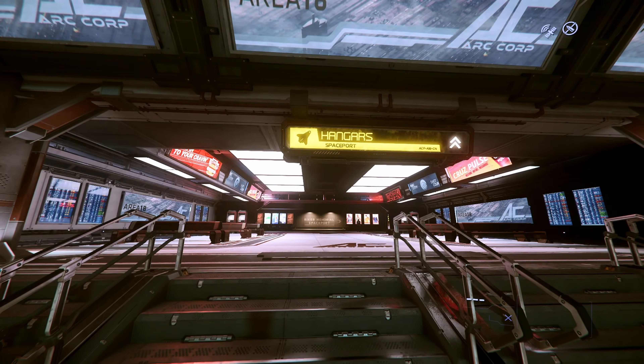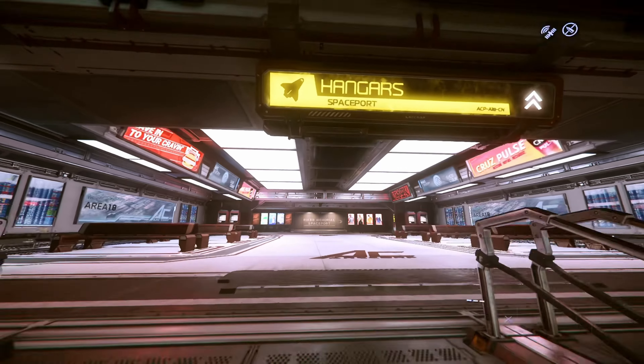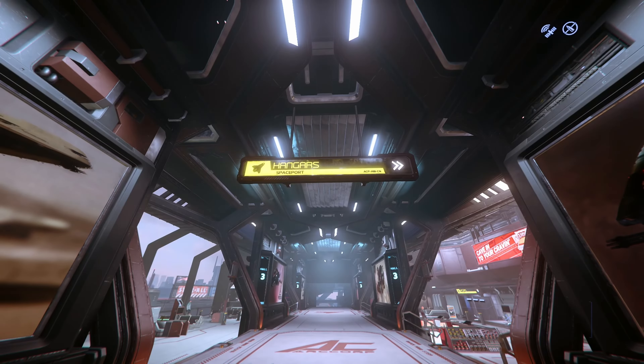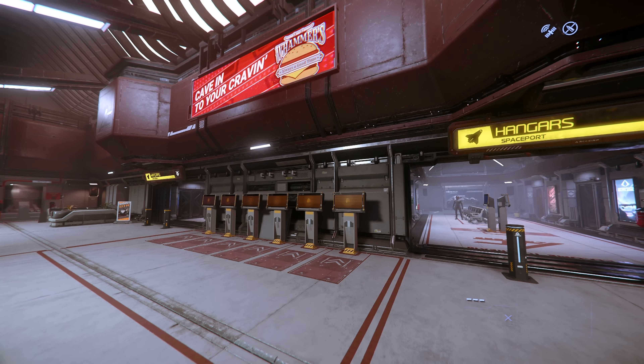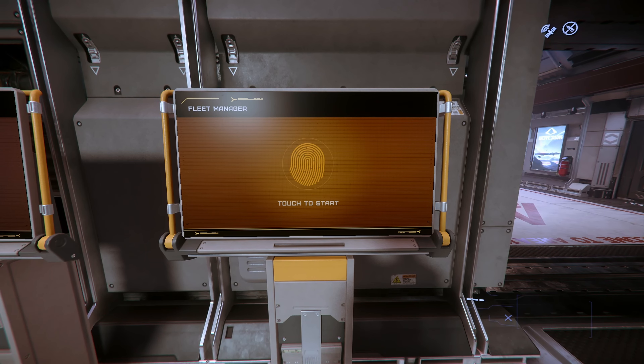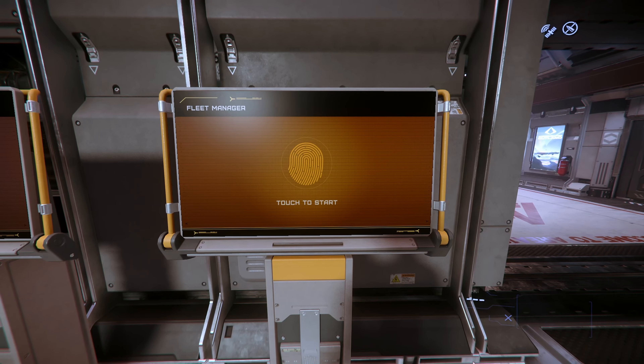The signage lets us know that the hangars are in this direction. We have now arrived at the hangars. These terminals are called ASOP, and they are used to call in any of the spaceships that you currently own. However, I will show you that in the next video, where I will teach you how to call your ship in, get to your ship, get out of the hangar, and then finally fly into the verse. So adventurers, I will see you in the next video. Buh-bye!